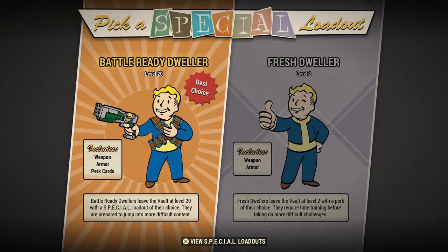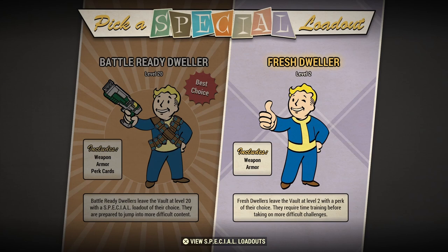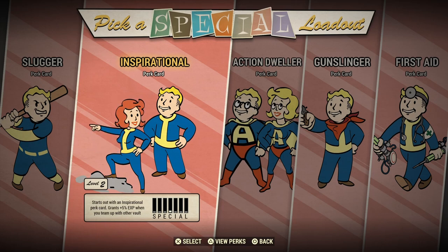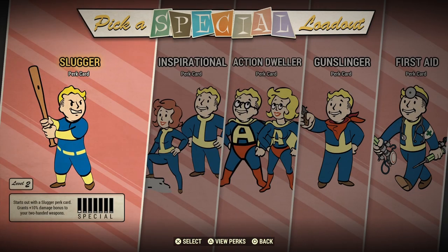Here we exit and get the opportunity to either do the level 20 quick start — which they call the best choice, covered in a previous video — or do this fresh dweller start. Just like the level 20, you have various load options: the Slugger, Inspirational, Action Dweller, Gunslinger, and First Aid. We'll go through each of these.